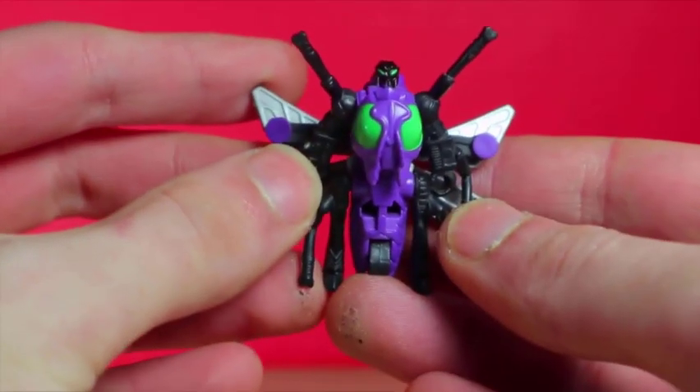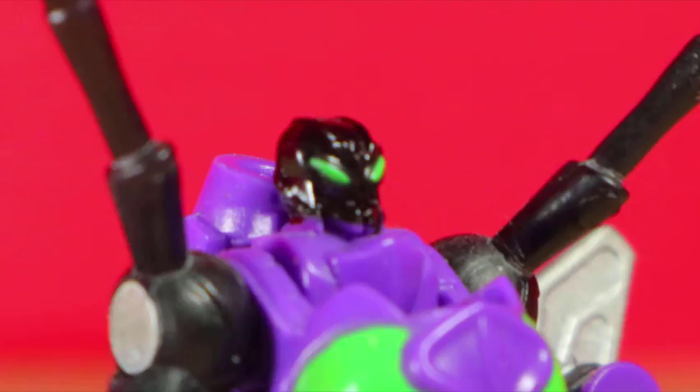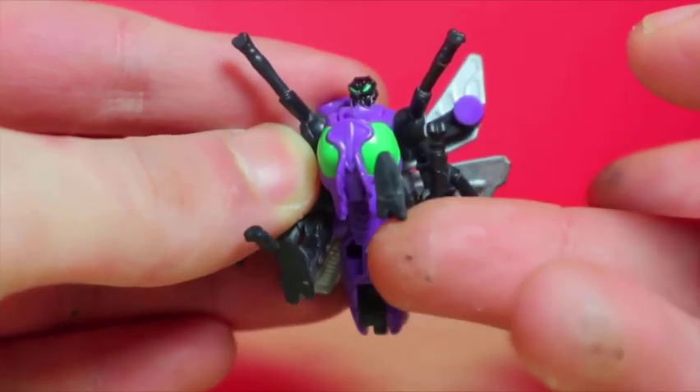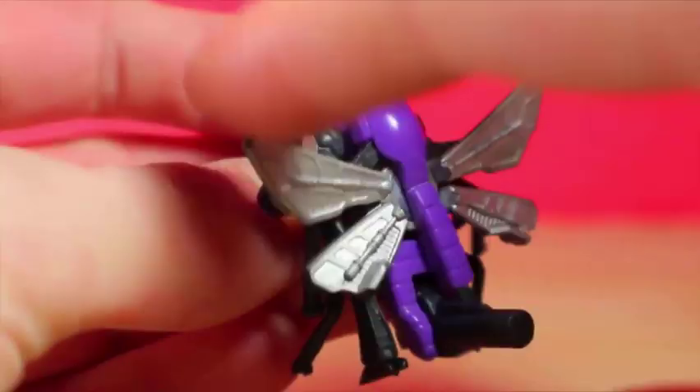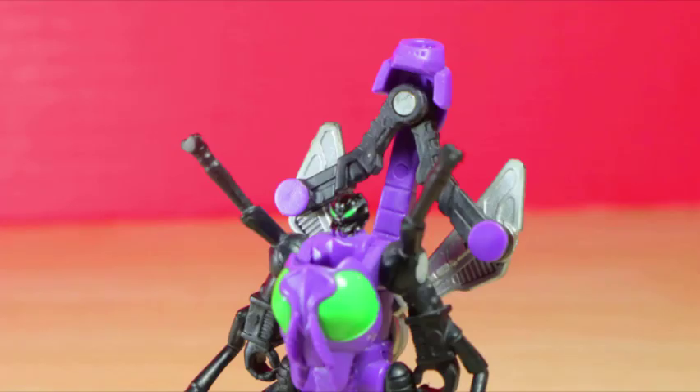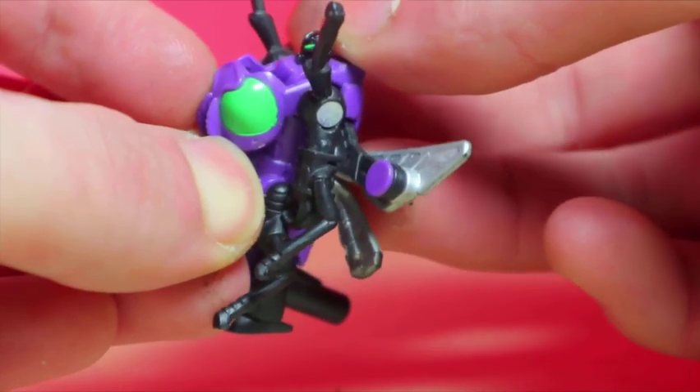In robot mode you can definitely see the Waspinator in this, but with the black head it kind of gives him his own personal vibe. It has a surprising amount of movement — individual arms, legs are combined but they do move — and the backpack really doesn't like to stay. I wish there was a tab to keep it together. Whenever I pick it up, I have to fix it.